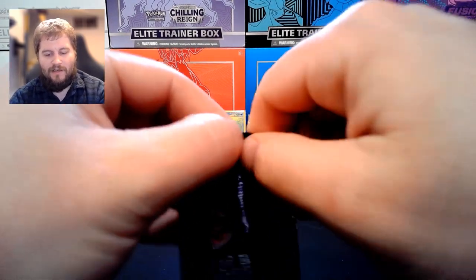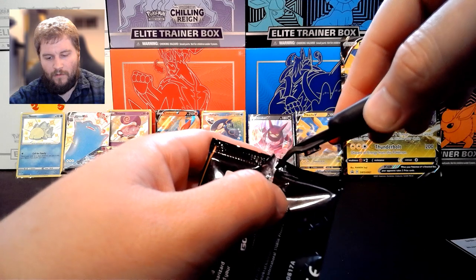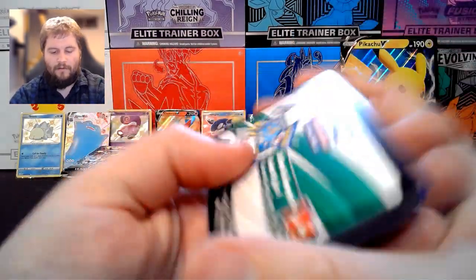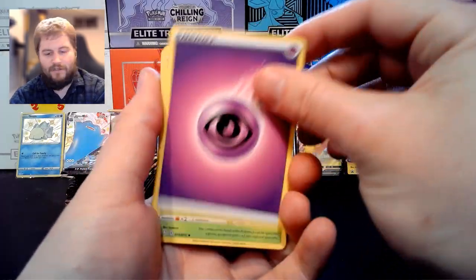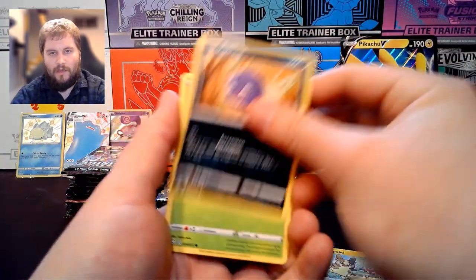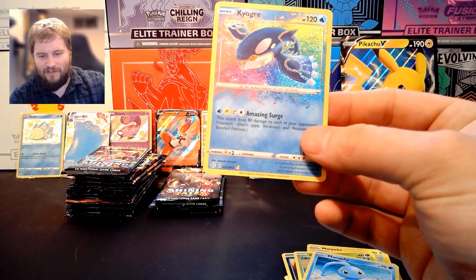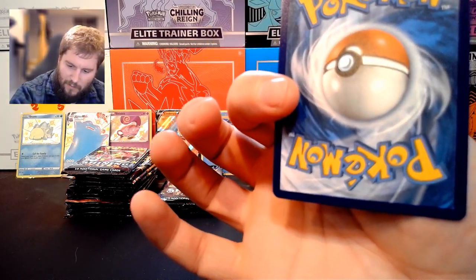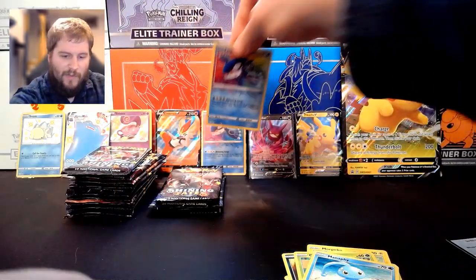Just like in Celebrations, anything in the Classic Collection I like to consider a hit. We have Psychic Energy, Eldegoss, Luxio, Ball Guy, Rowlet, Chewtle, Morpeko, Koffing, Gossifleur, another Amazing Rare Kyogre. I think Manaphy was behind Kyogre last time as well. This one's centering is a little more to the left. Back looks pretty good. So I have one heavier to the right and one heavier to the left.